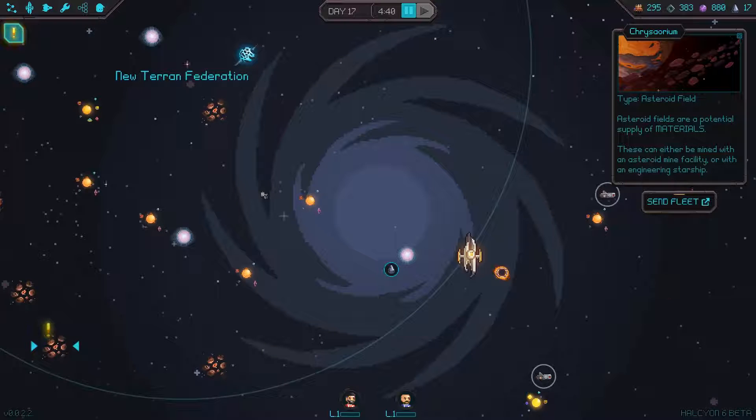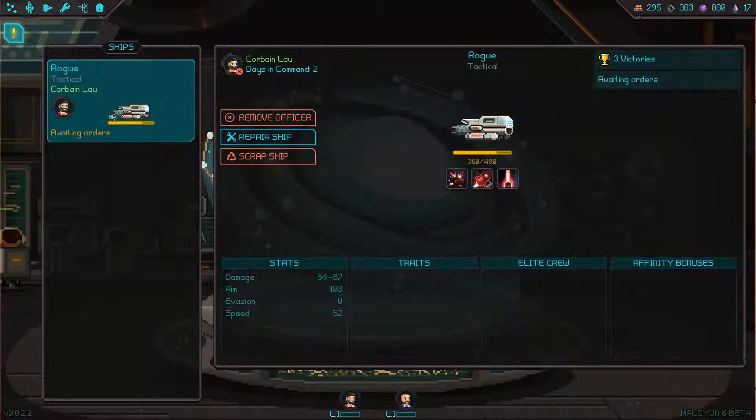What's up everyone, my name is Negark and welcome back to Halcyon 6. I got a new commander last time and it kinda just said whatever, do whatever you want.